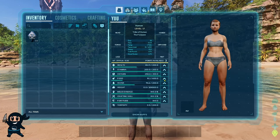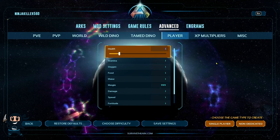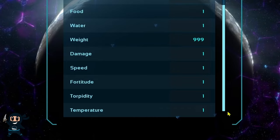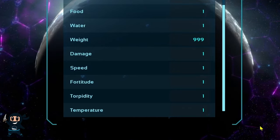However, if I was to lower the value below one, say to 0.5, then that would result in a smaller increase in my weight per point invested. Furthermore, temperature and torpidity are the only two settings you should not change out of the ones listed here, because they have no effect based on my testing.